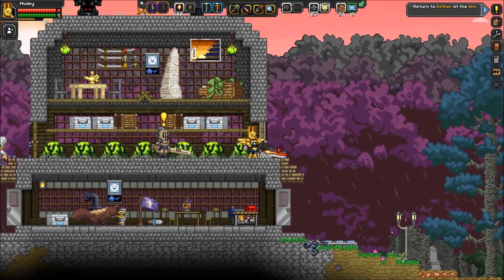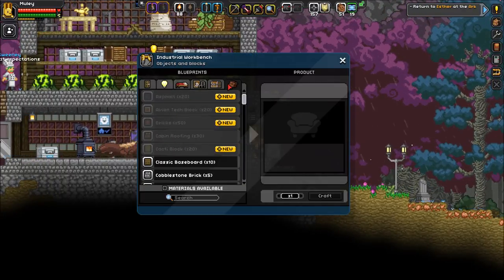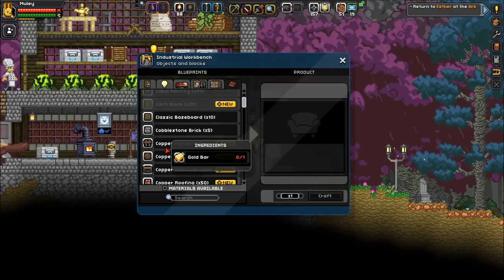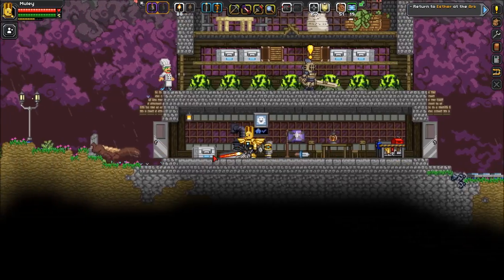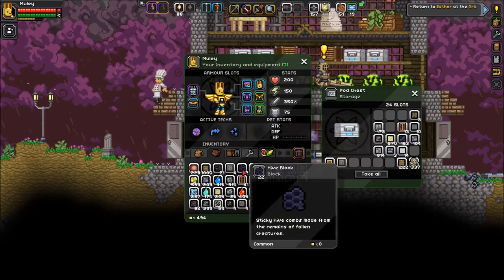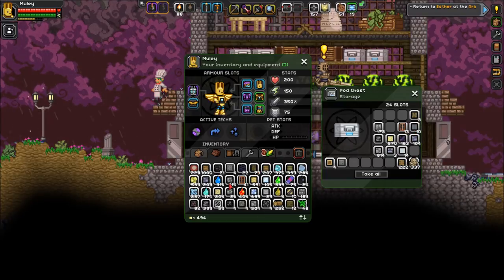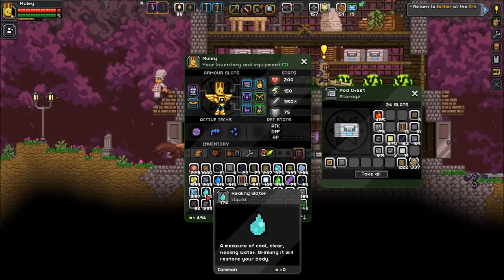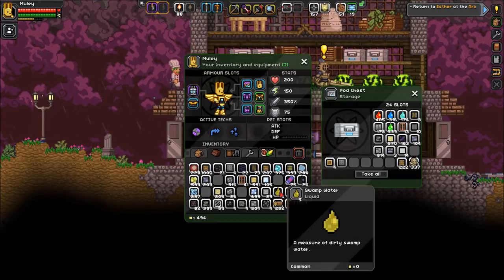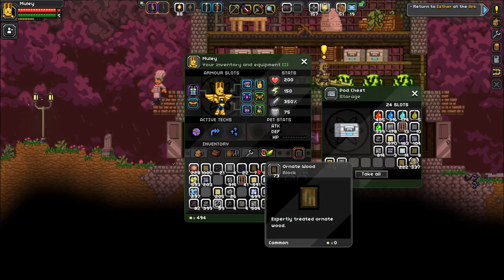I have a workbench here — can I upgrade it? No, it's industrial so it's the best I can get. Got some ornate wood. I've got a chest with blocks — cool. I've got copper roofing, dark smooth stone which requires rock bricks, and I've got a ton of rock bricks. Let me see what I've got here and come up with a plan.